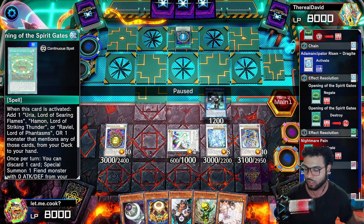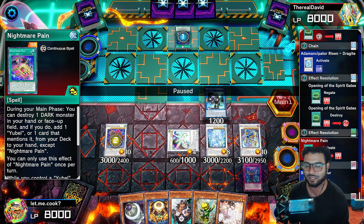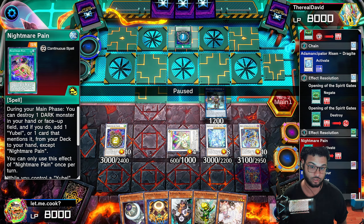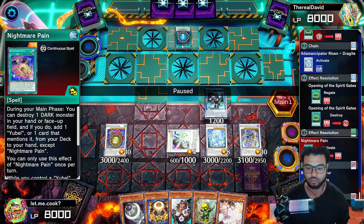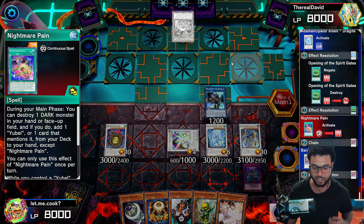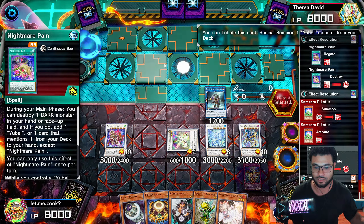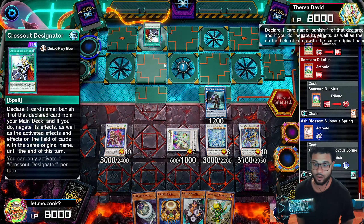We're going to go and make an Animazipator with some Drag Eye — this deck is too bad. Then activate the Birdman, add the Crusher back to the hand. Normal summon the level one, activate its effect, add the Birdman to the hand. We don't have any more space to normal summon, but we have a level three tuner — that's all we need. We'll recycle some of our banished cards, then use the level three tuner and level one monster to make the Hero of the Arc Light. And that's your board — after what feels like 30 years because this combo takes forever.